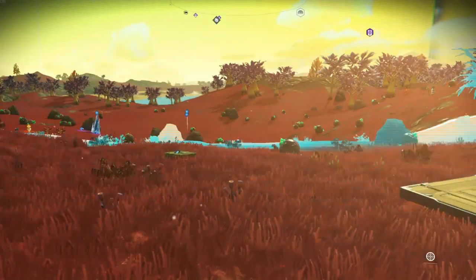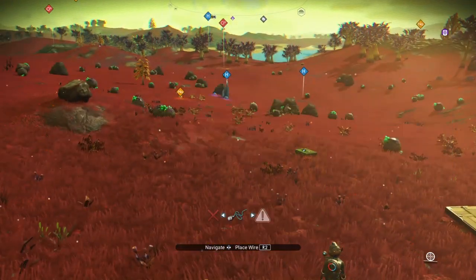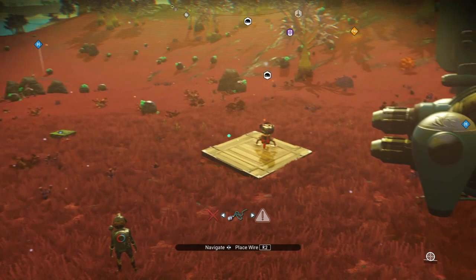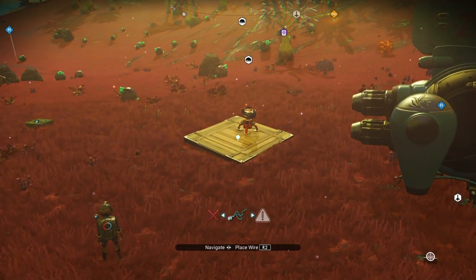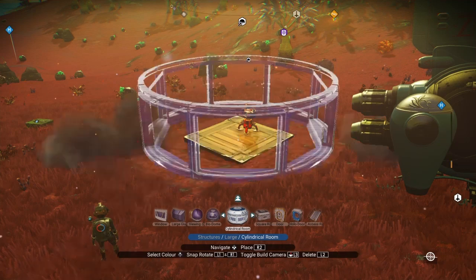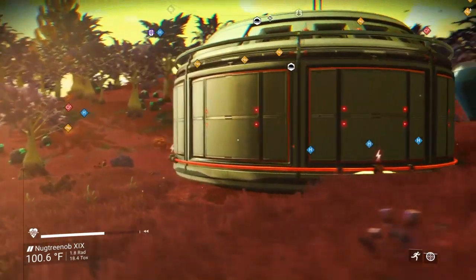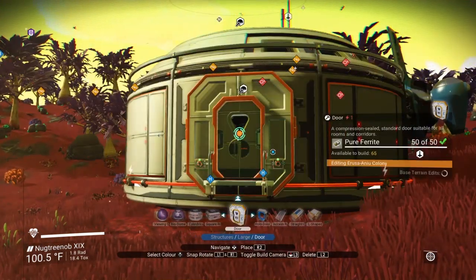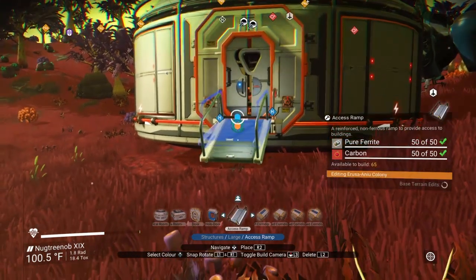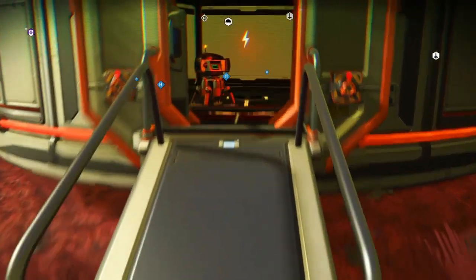Didn't work that time — I'll try it again. Green state, hit L2, put it down where you want it, and then switch to R2. And then you have glitched your way into a base computer inside of a prefab.